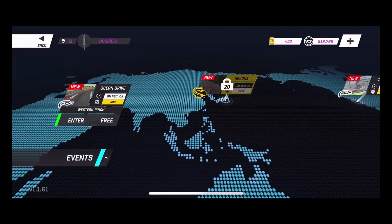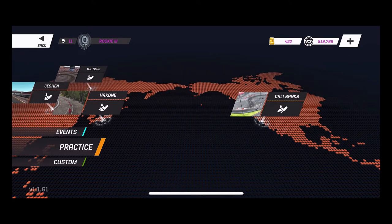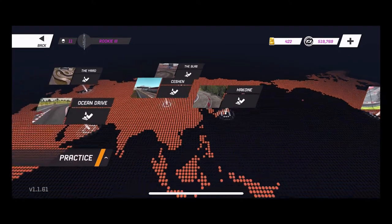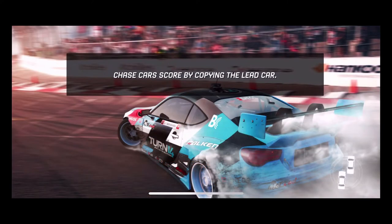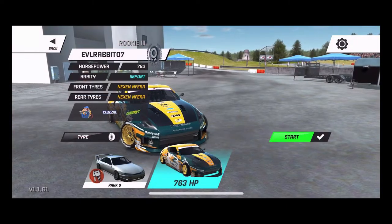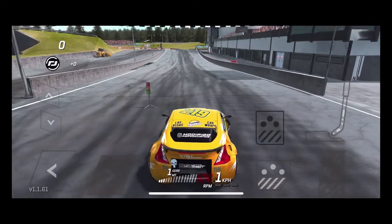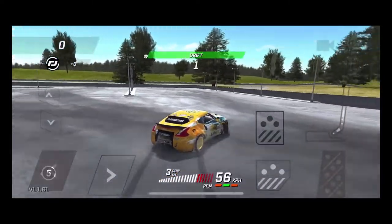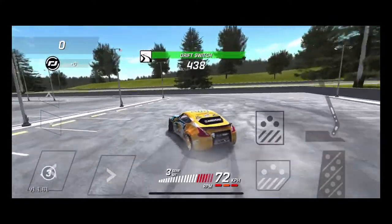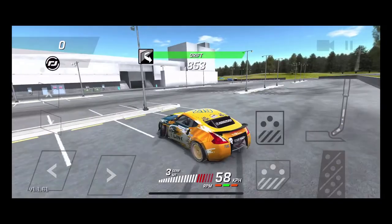Welcome back. Looks like we have Ocean Drive, Western Pinch, and Cali Banks available, but we are gonna take this 370Z for a rip at the yard because I didn't even know this place existed — I never really explored it. It is kind of cool how it is in this game, and I'm sure a lot of you guys already know about it, but it's new to me.